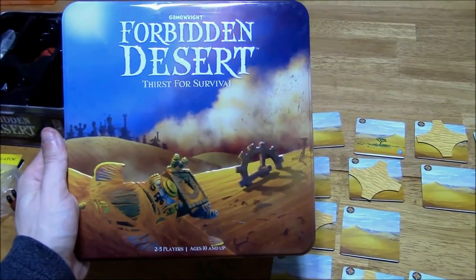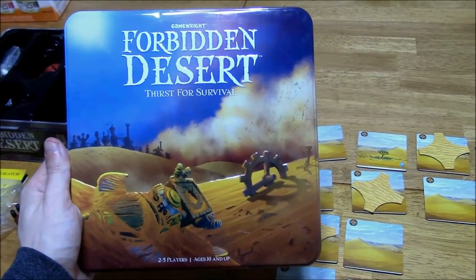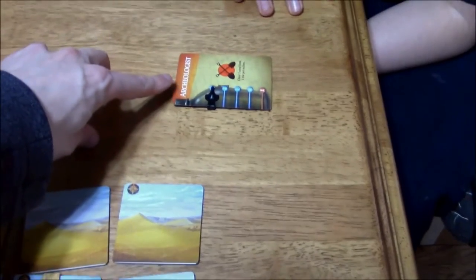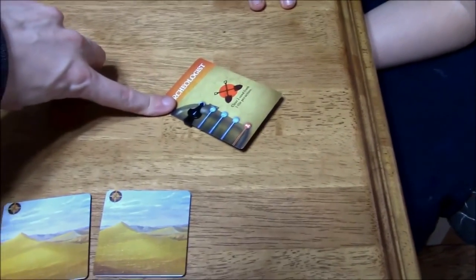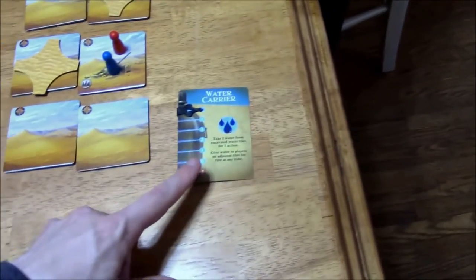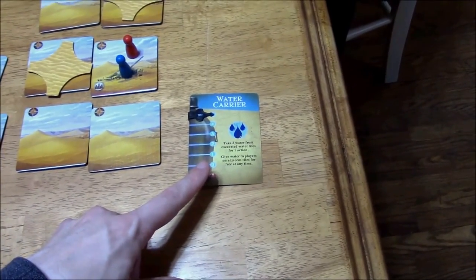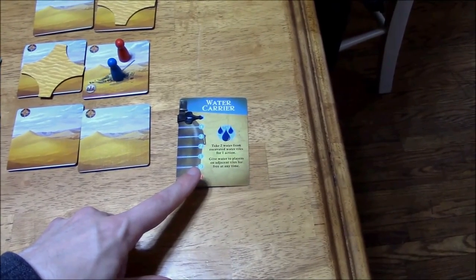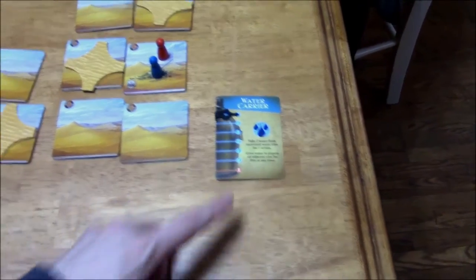Hi folks, this is Vince and Vinny Jr. with Dad's Gaming Addiction, and today we're going to play some Forbidden Desert. Today is Vinny's birthday and he really wants to play this game. We have a two-player game set up. I am the water carrier, and you are the archaeologist. That allows you to clear two sand from one tile per action. I get to take two water from excavated water tiles for one action. I can also give water to players on adjacent tiles for free at any time.